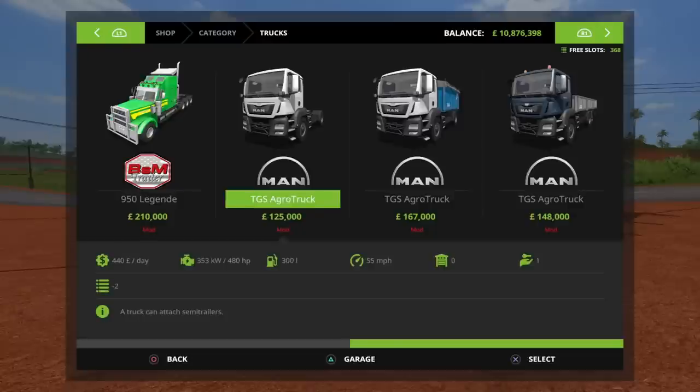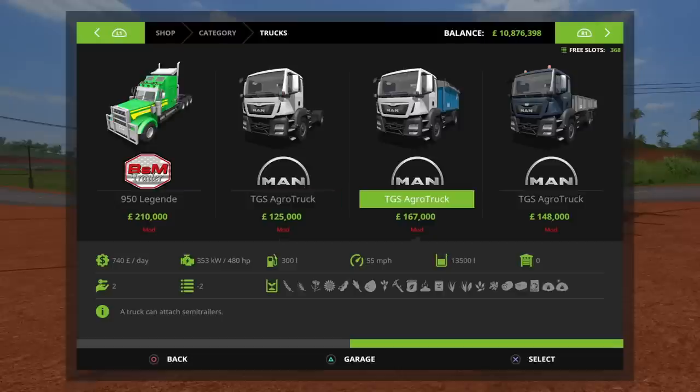Next up is the MAN TGS Agro Truck tipper version for £167,000. The base specs are the same — 480 horsepower, 55 miles per hour — but this has a rear loading section of 13,500 litres. It takes all the usual cargo types, which is pretty handy. You could argue it's cheaper just to buy a 13,500-litre trailer, which would be way cheaper, and you'd probably be right — that is my dilemma with this one.